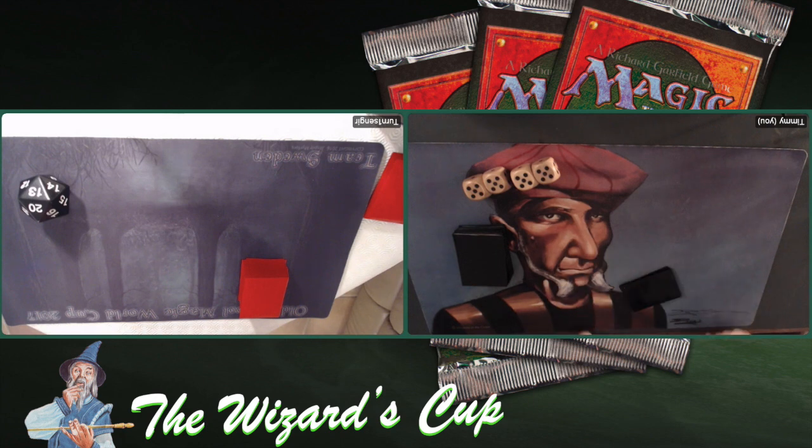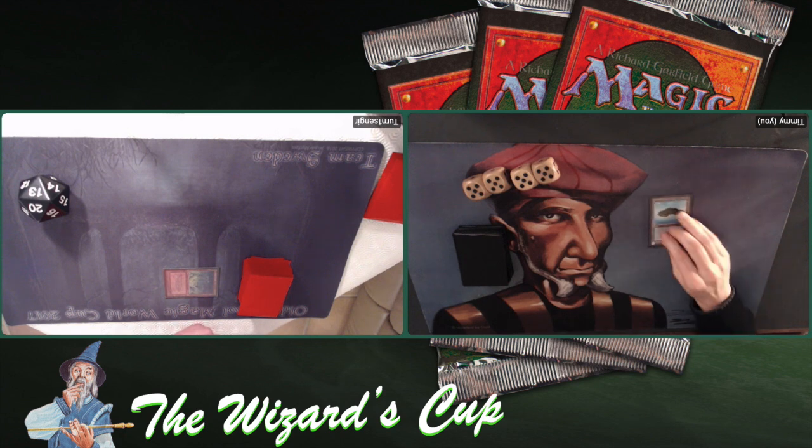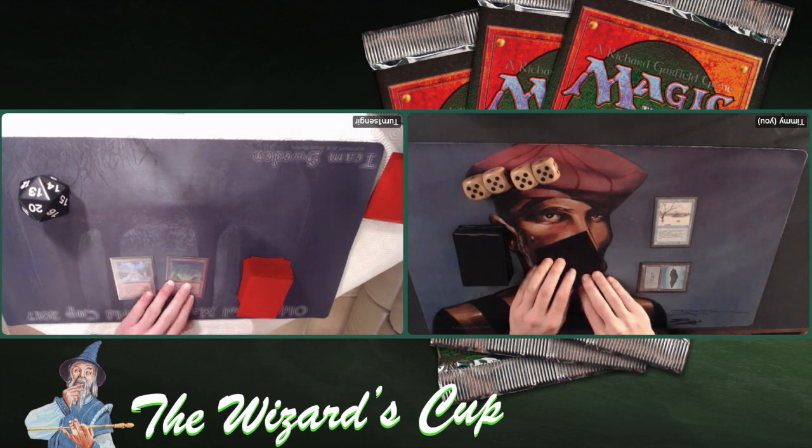On the left we've got Turn1Sengir, and on the right it is myself, Timmy, with the Timmy playmat. It looks like my opponent has taken a mulligan, going to six cards and putting a card on the bottom of his library. He's also on the play. This promises to be a very interesting tournament — lots of cards you don't see often. Homelands cards, Fallen Empires cards. And there's an island for me with a turn one Play-a-Flood.